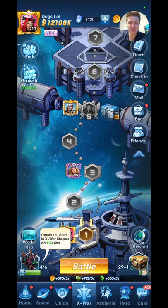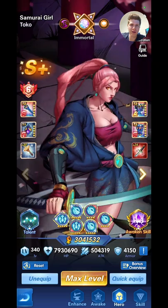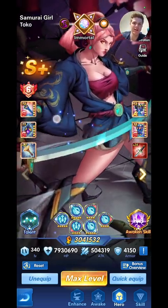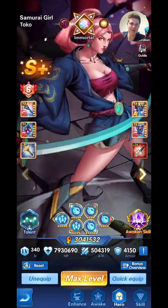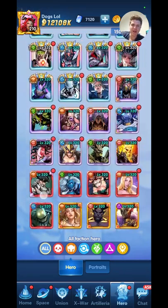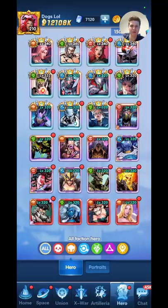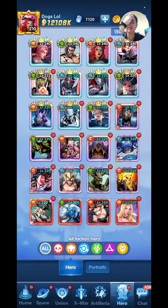Focus on your X-Wars. Early on, don't stress too much about your heroes because you want to get most of them up to Immortal anyway. An Immortal hero requires 16 copies — so you'll need 16 copies of Toko and then another two copies to get her awakened skill, so basically 18 in total. You go through Epics, Legendaries, Mythic, and then eventually Transcendent and Immortal. It takes a while to get there.